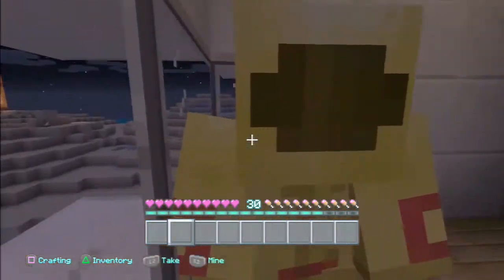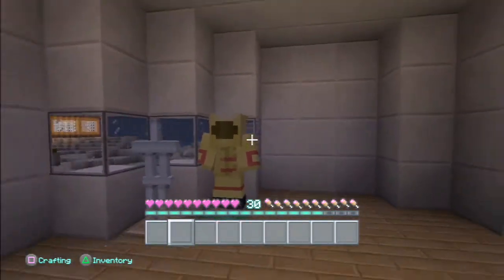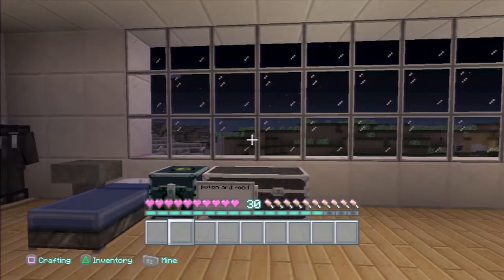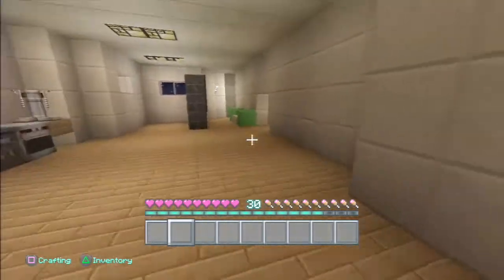These are his clothes — he's put some on armour stands, which is epic. I've really got to put some clothes on because I'm literally naked right now, but you can't see it because I'm invisible, luckily.